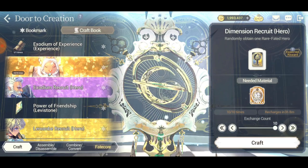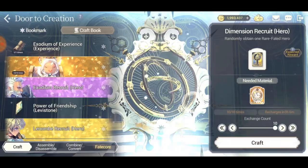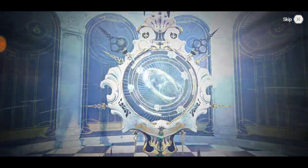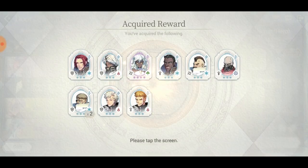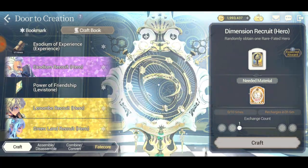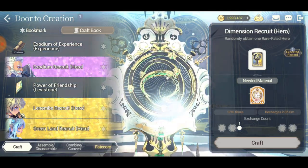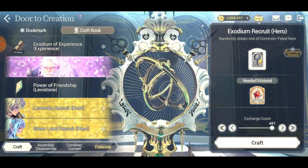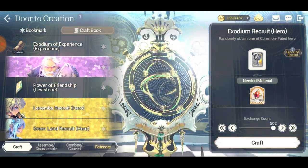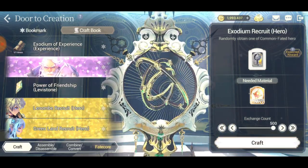Let's see if we can get something good out of dimension recruit right now. Let's click the button and see what we have here. I'm getting really unlucky on these clocks — I have not gotten anything good in a long time on the clocks.